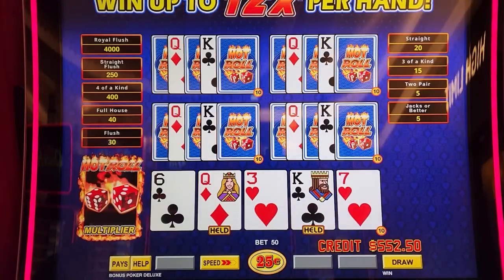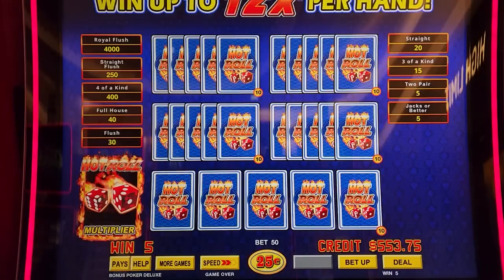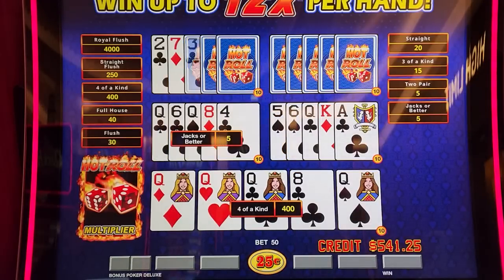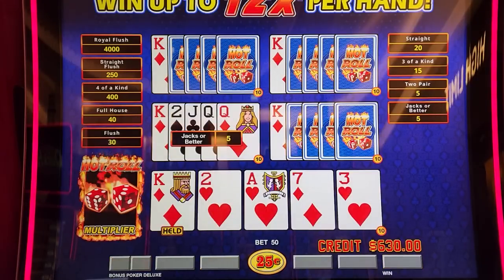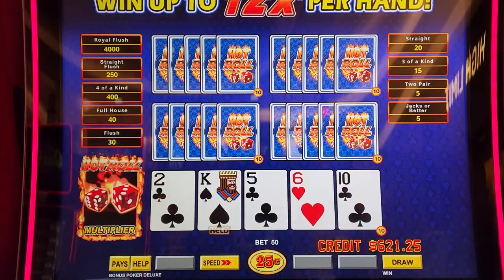Too bad we didn't get something on the first hand. The multiplier is completely random — you can get it on the deal and the draw. And it doesn't really add anything to the overall payback of the machine. Wow, look at that — threes on a re-draw. The multiplier in this game happens way more often. What does it say over there? How often is it?